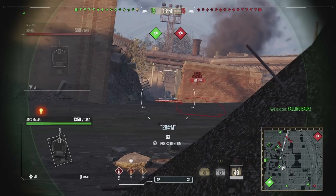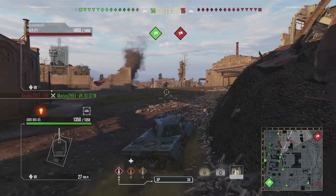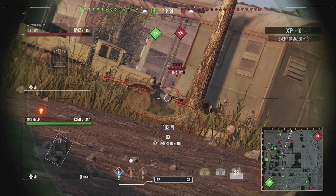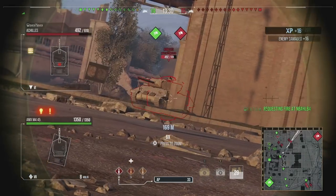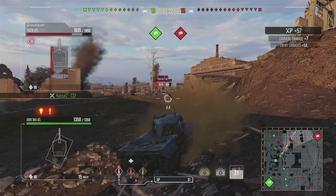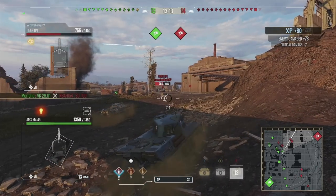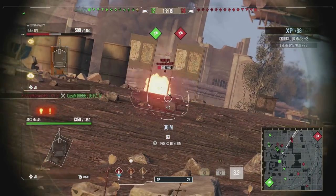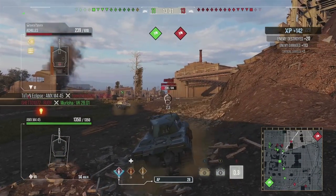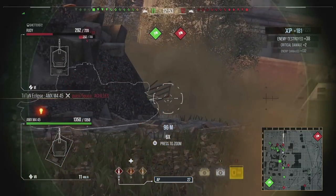What we're doing in this game — we realise we're not going to do much on the right-hand side, so we've got to move in and take the initiative at the beginning. If you've made a wrong decision you need to relocate. We're putting pressure continuously on this Tiger P, aiming for the tracks to track and pen him. We ended up damaging the engine and managed to pick him out for 1,400 damage already in a French heavy tank.